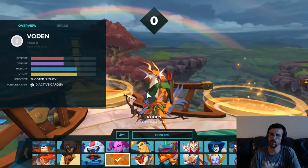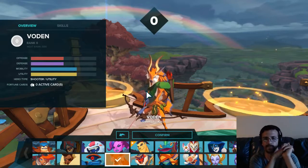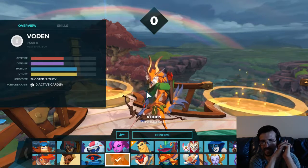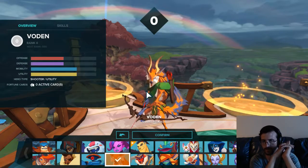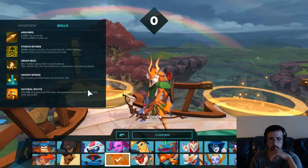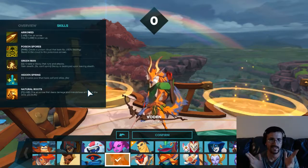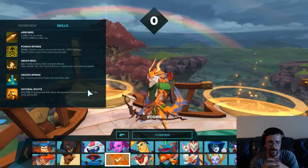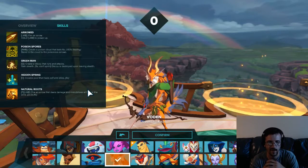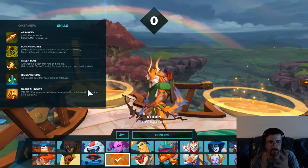Hello everybody, what's up and welcome back. You're here with me, Shapeless, aka TheGameTamer, in another in-depth, gigantic tutorial. Today we'll be going over the shooter utility class hero known as Vodin. He is a trickster, this one. He is the first shooter I'm showing you guys. Shooters are basically the ADC — I can't really say ADC because it's not attack damage. He just shoots from a distance, that's basically his schtick.